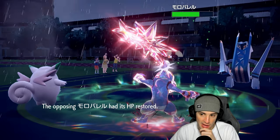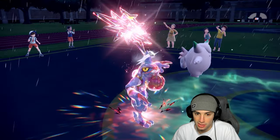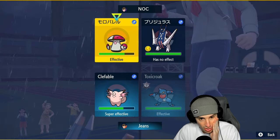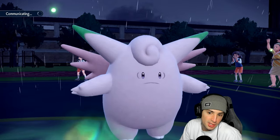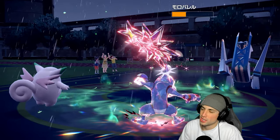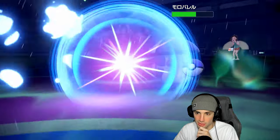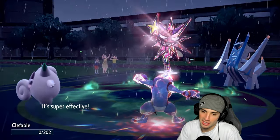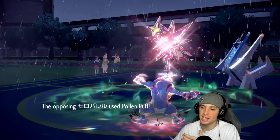Armarouge is bulking up and we kind of have to get rid of Amoonguss first. I'm going for Moonblast just in case they swap into Salamence, which would probably be a good call. They don't, so Poison Jab flies and does respectable damage. Of course they have the berry — Armarouge is just so good. Moonblast launches but doesn't do much damage, and Flash Cannon comes through. Now we can just swap into Salamence — but honestly this game was basically over. Armarouge and Amoonguss are just too tough to deal with, especially using off-meta teams.